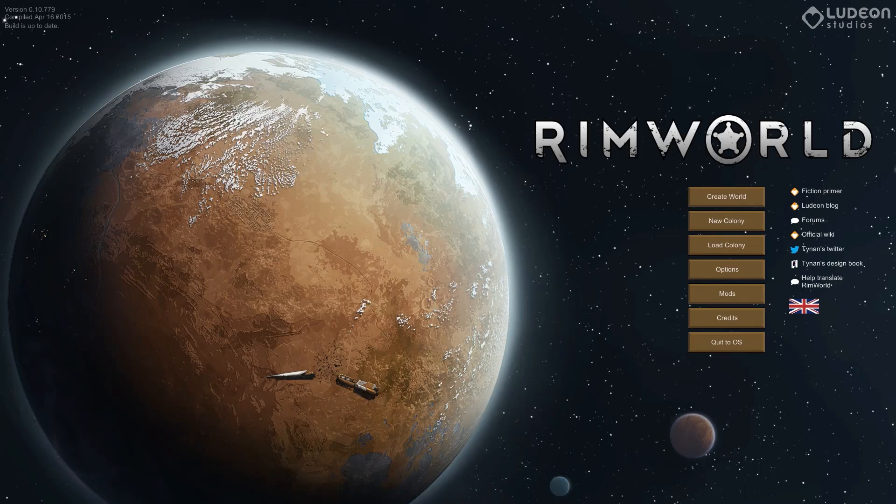Good evening, and welcome back to RimWorld. This is a let's play for Alpha 10 of RimWorld. We're going to talk about some of the new features, do a brand new beginning, set up a brand new colony, and hopefully do better than we did last time — which we did fine. Nothing too bad about last time. It just kind of... eventually Cassandra always outstrips you, it seems like.